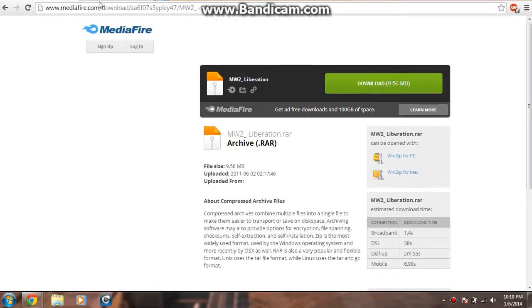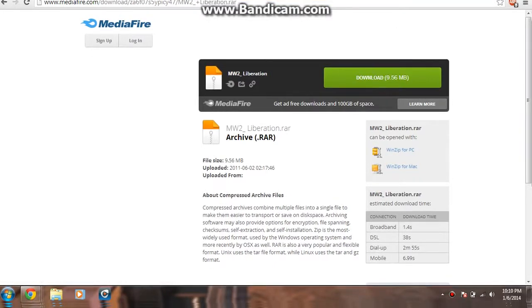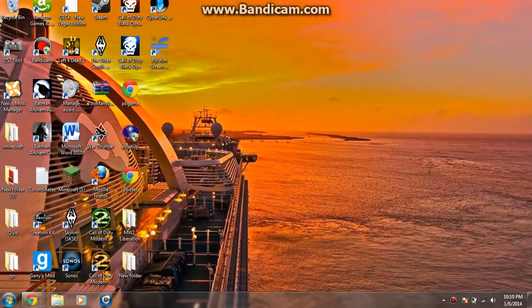First you're going to want to go to the link that I have in the description, which is this Mediafire link, and you're going to want to download it. You're going to get a WinRAR or a 7-zip, whatever you're using — a zip file. Once you get that, just drag everything to the desktop and it will have all this loading, and then you open it up.